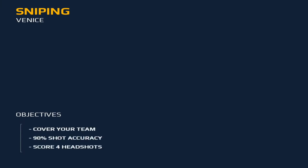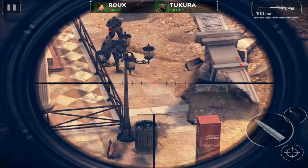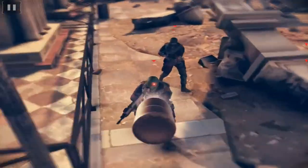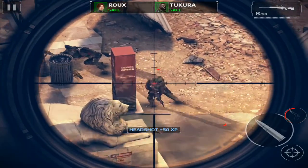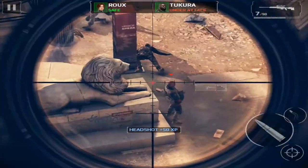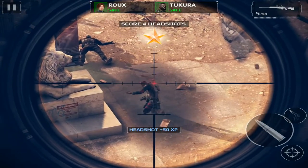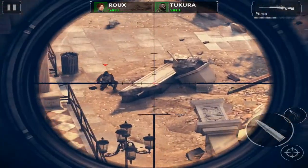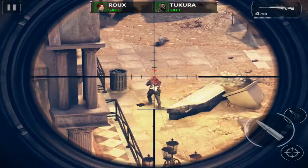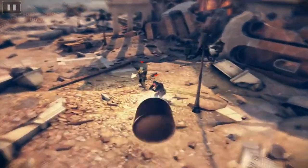The objectives in this mission are to cover our team, achieve 90% shot accuracy, and score headshots. You can't miss too many shots, but with bullet control you can easily get the headshots. The enemies are barely moving around, so you can easily shoot them. As you can see, I already got the headshots — now you can concentrate on not missing too many shots.